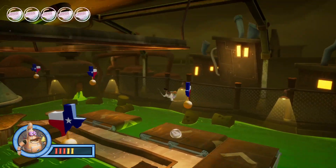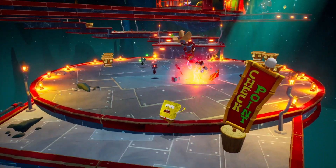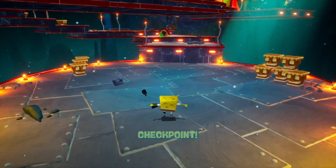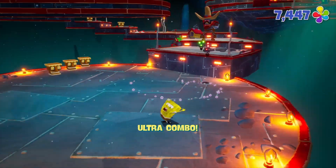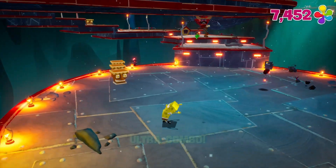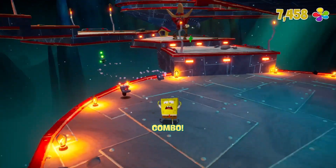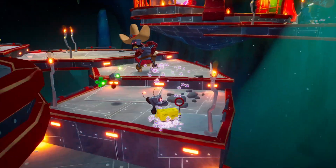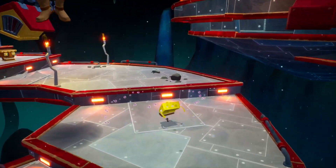Each level gives you tasks to complete — whether that be finding Mrs. Puff's stray students in the Kelp Forest, beating Bubble Buddy's fastest time on the Slides of Sand Mountain, or platforming your way through the Mermelair. Yes, it's a bit repetitive, but that's something all games of this kind suffer from. And to be fair, Battle for Bikini Bottom manages to keep the gameplay varied enough, for the most part, due to having three playable characters. Yeah, GTA 5, you weren't the first.